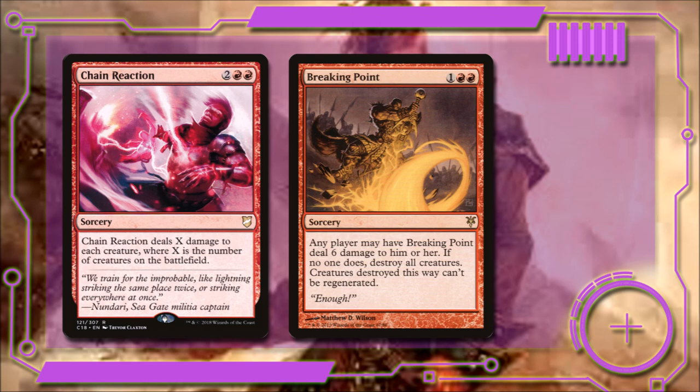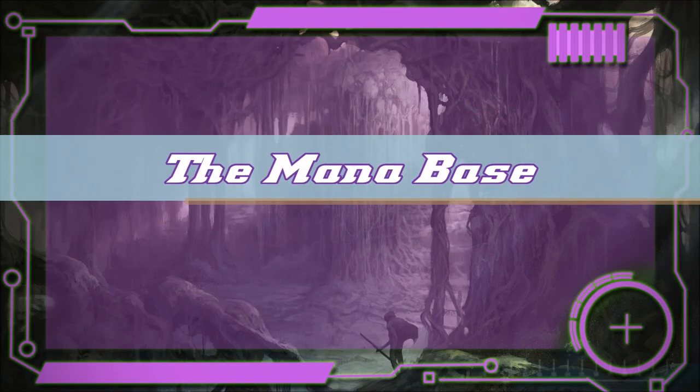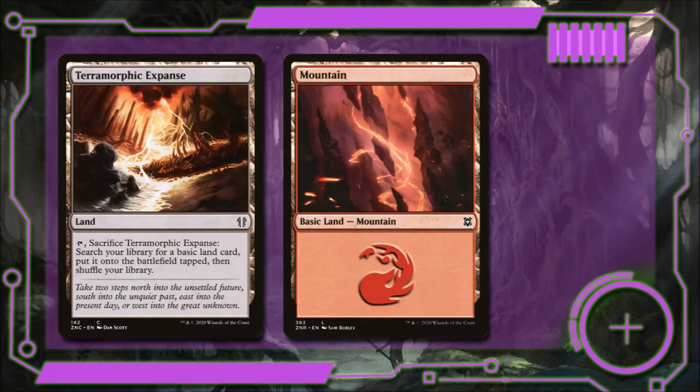Now let's look at the mana base. In this deck I'm running Myriad Landscape — it enters tapped, we can tap it for colorless, or tap and sacrifice it along with two mana to find two basic lands and put them onto the battlefield tapped. Evolving Wilds and Terramorphic Expanse both let us search for a land and put it onto the battlefield. These three cards thin our deck so that when we do a Charbelcher activation, there's less likelihood of hitting a land quickly and we'll do massive damage. And finally, we're running 13 Mountains.